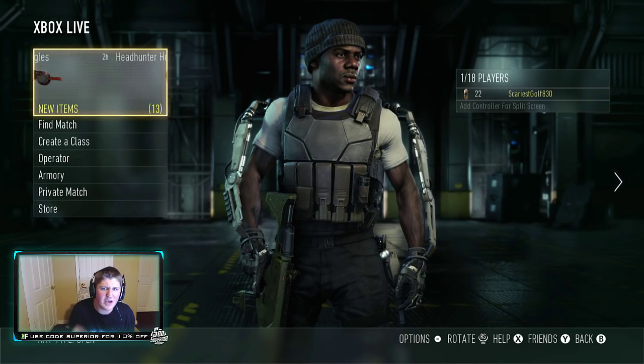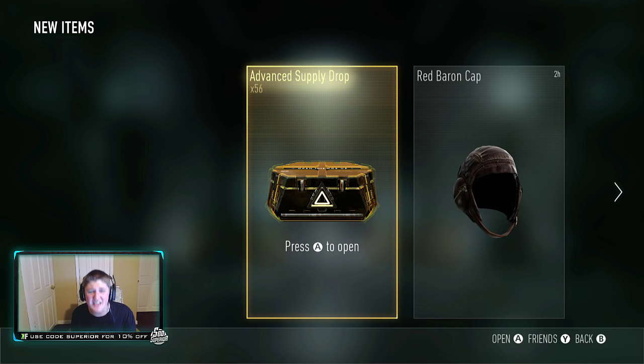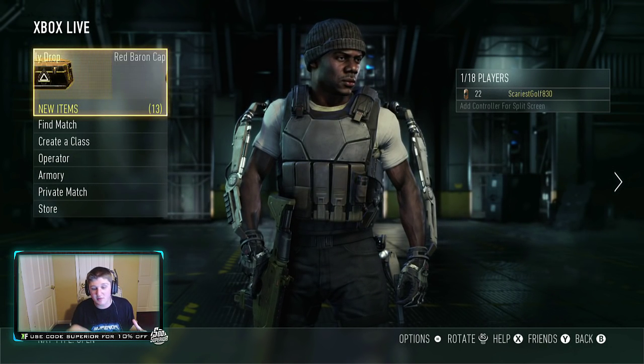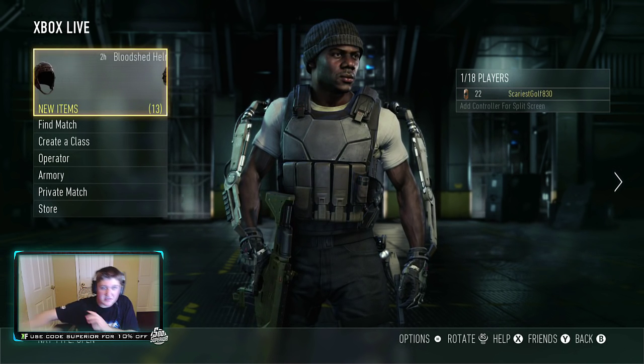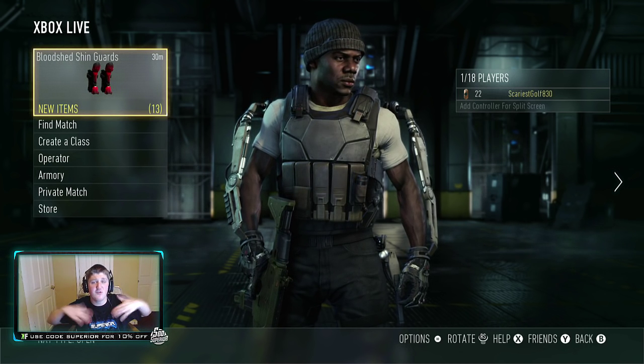What is going on everybody, my name is Connor, you guys can call me Superior. Today we are opening 56 advanced supply drops. At two dollars for one advanced supply drop, if my math is correct, that is like a hundred and twelve dollars worth of supply drops - so this is just stupid expensive. It is on the Xbox One, so I'm at least hoping we get some of the new royalty weapons - maybe the Royalty Inferno, the Royalty Speakeasy, or the Royalty Moors.